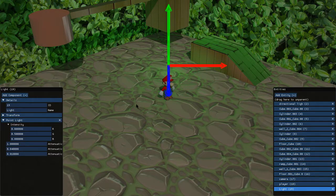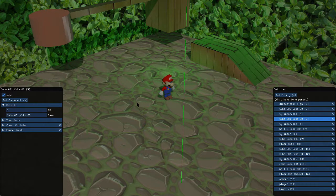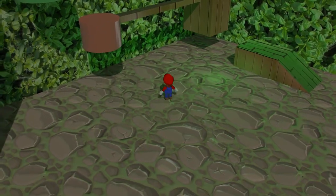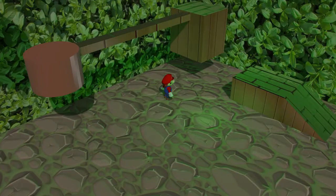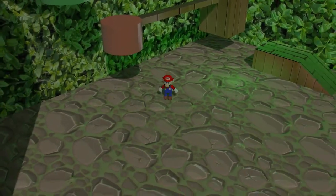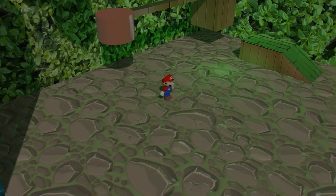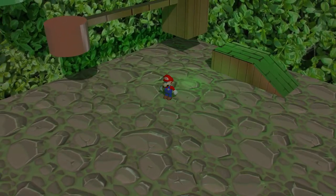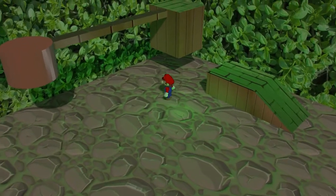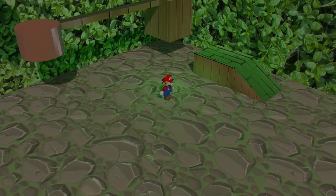It also supports shadow mapping. The shadow mapping is just using the directional light, so that point light we added isn't affecting the shadows. You can see these shadows just using basic shadow mapping — nothing fancy, no cascaded shadow mapping or anything yet. This was my first time implementing shadows, so once I got it working I kind of just kept it simple. It's looking pretty nice.